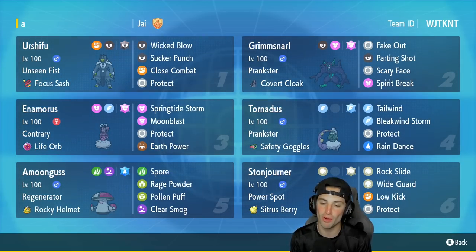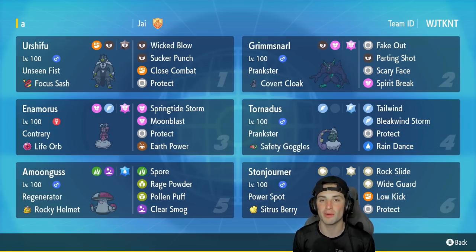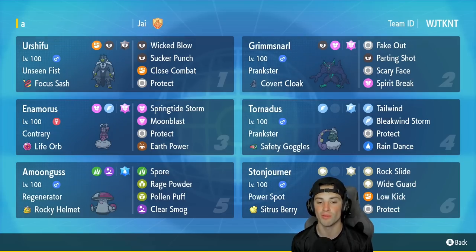You're going to be seeing Tornadus all over the place. Amoonguss is in the fifth slot as a nice support Pokémon — it has Regenerator with the Rocky Helmet and has Spore, Rage Powder, Pollen Puff, and Clear Smog. Final Pokémon is Stonjourner, who has the Power Spot ability to boost the attack of ally Pokémon. He also has Citrus Berry, Rock Slide, Wide Guard, Low Kick, and Protect.